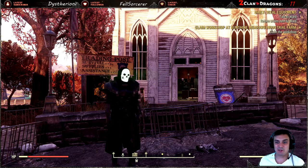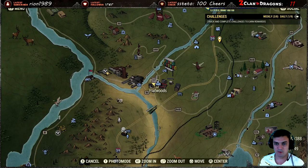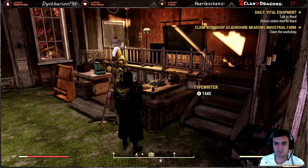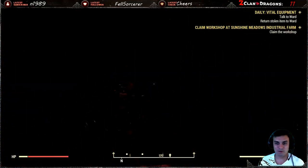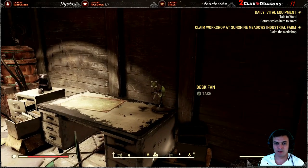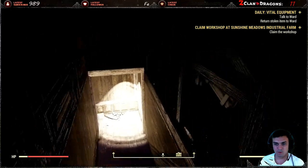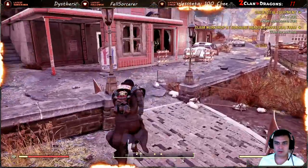Let's begin farming screws. To start off we're going to go inside the church at Flatwoods. You enter and on the first floor you should find a typing machine, a desk fan, and another typing machine. Going up, here's another desk fan and one more desk fan. Pick these up — that's it for this one.